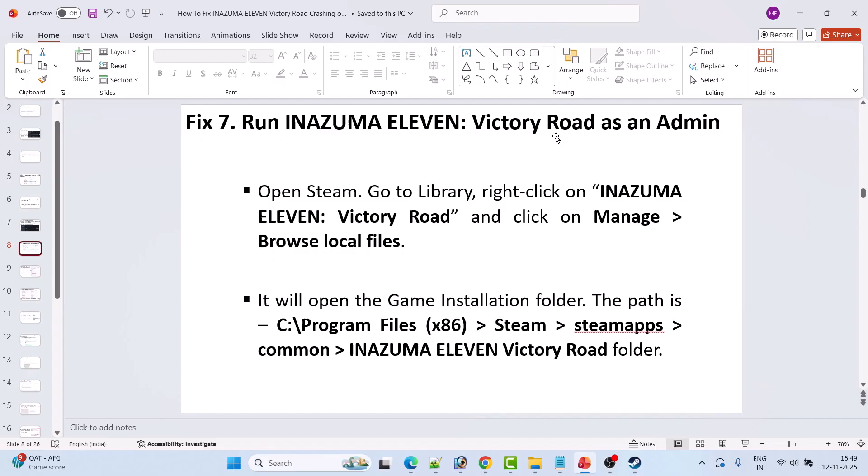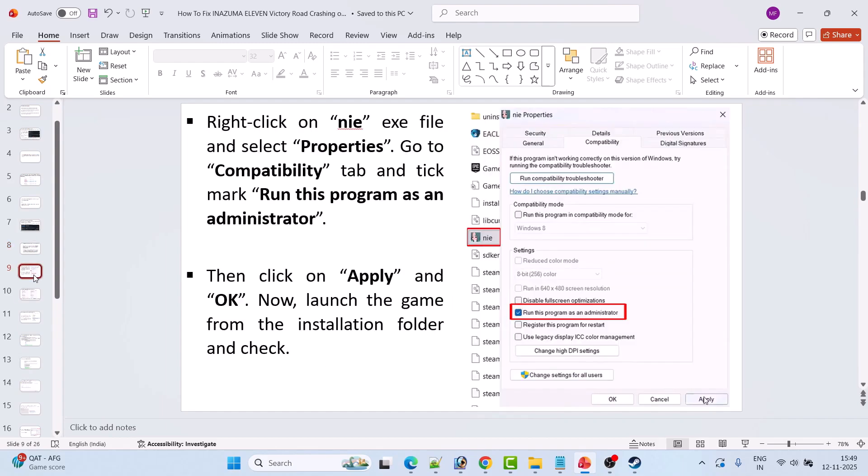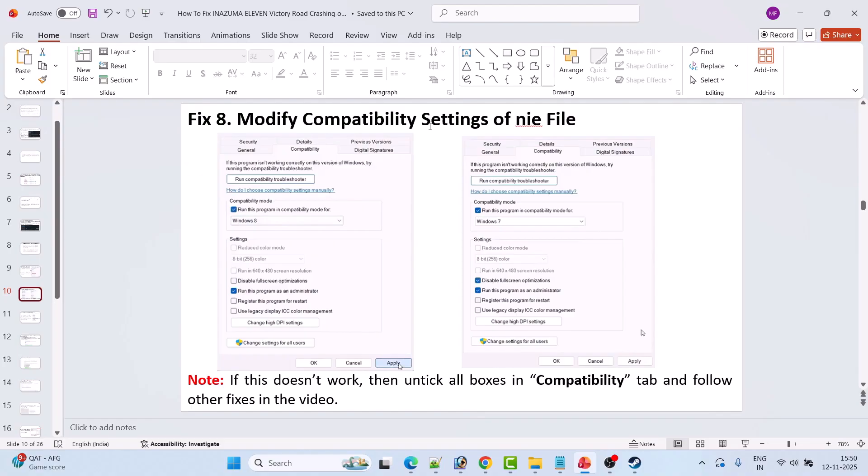Fix 7 is to run Inazuma 11 Victory Road as an admin. Open Steam, go to Library, right-click on the game, select Manage, then Browse Local Files. The path is C:\Program Files (x86)\Steam\steamapps\common\Inazuma 11 Victory Road. Right-click on NIE.exe, select Properties, go to the Compatibility tab, check Run this program as an administrator, hit Apply and OK, then launch the game.